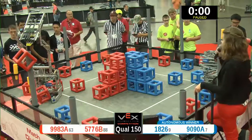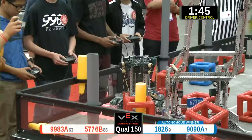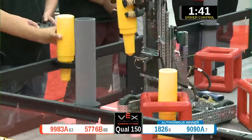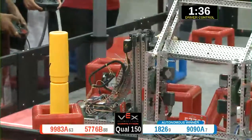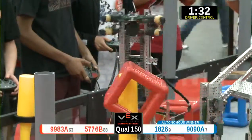Drivers taking control in three, two, one, go! 9090A continuing to pick up sky rise sections for the Blue Alliance. The Red Alliance have two sections but are adding on cubes already.